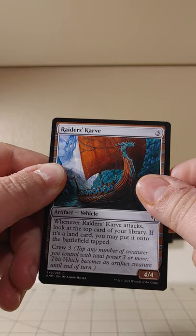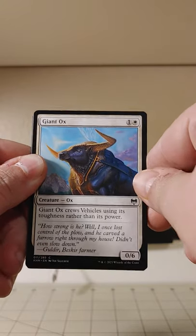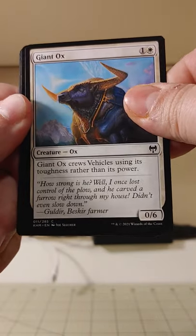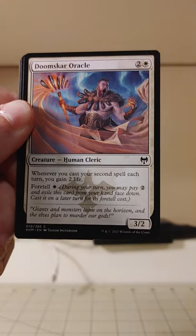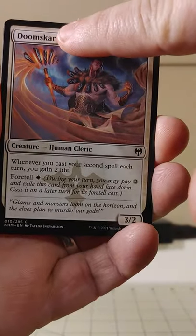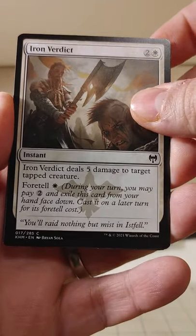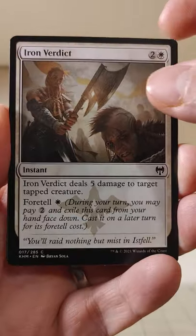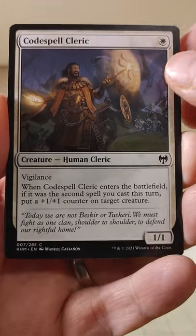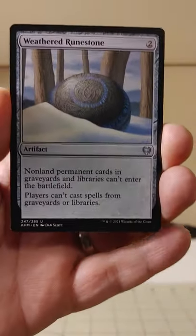Whenever Raiders Carve attacks, look at the top card of your library. If it's a land card, you may put it onto the battlefield tapped. Well, isn't that ducky? Looks like this is a white pack — we've got a giant Ox. Ox Tribal, the new deck that's really gonna rock the meta. We got good old classic Revitalize. Doomscar Oracle — we like Doomscar when it doesn't have the Oracle attached; that's a much better card, just plain old Doomscar. Iron Verdict deals five damage to target tapped creature — pretty nice little foretell split there, that could be nasty. You'll raid nothing but mist in Istfel. Threats ahoy. Code Spell Cleric. And now we're moving on to our uncommons — this is a pretty quick pack so far.